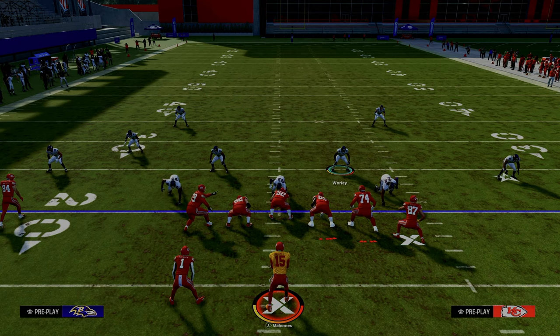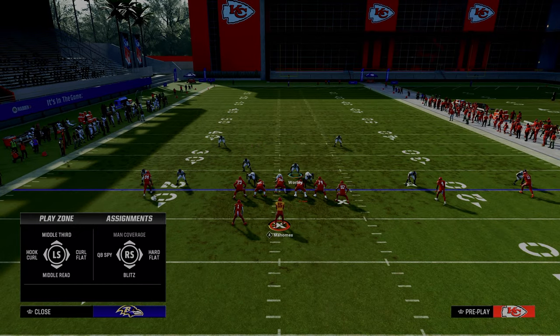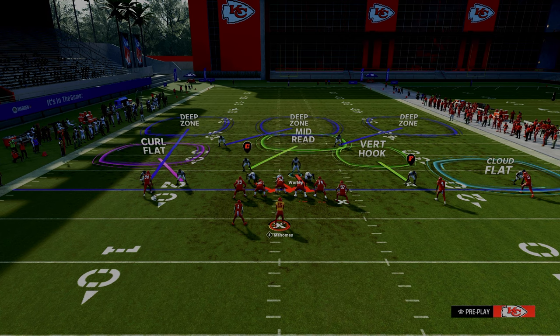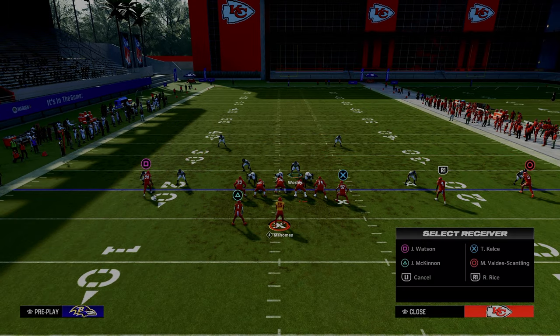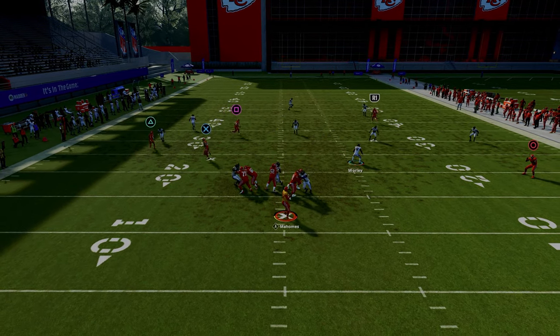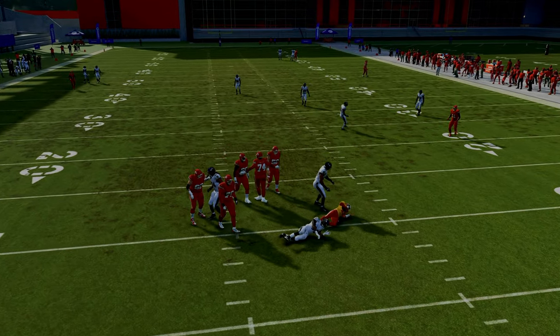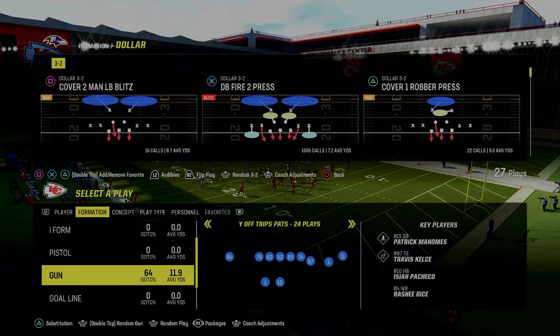U-trips is all about defending the tight end and the running back — those are the two key players you need to make sure aren't beating you. Over on the left side of the screen we're rocking a curl flat and outside third. One sneaky adjustment I'd recommend is taking the left side linebacker and putting him on a middle read zone. The mid read defender will actually match onto that post route over the middle of the field a lot of times.